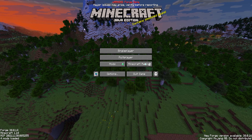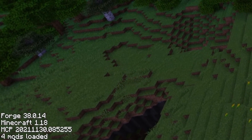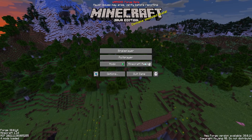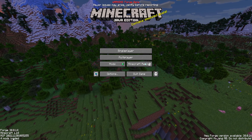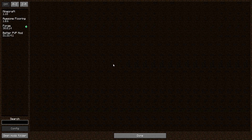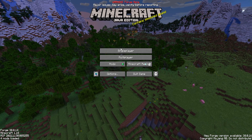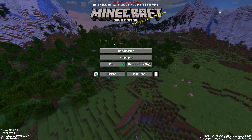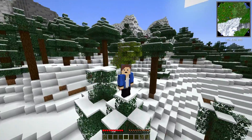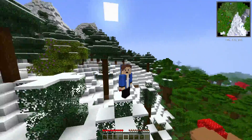Click 'Play' and let Minecraft load up. Once it's loaded, down at the bottom it should say 'four mods loaded.' If you installed two mods and it only shows three mods loaded, something's not right and one of the mods isn't working. You can check by clicking on 'Mods' — in there you should see Better PvP and Awesome Flooring Mod. I'm now in a 1.18 world with the new mountains, and I can already see the minimap on screen.